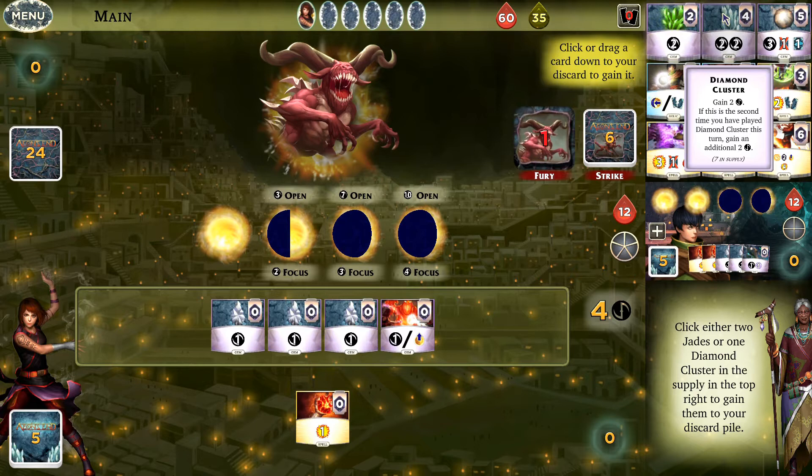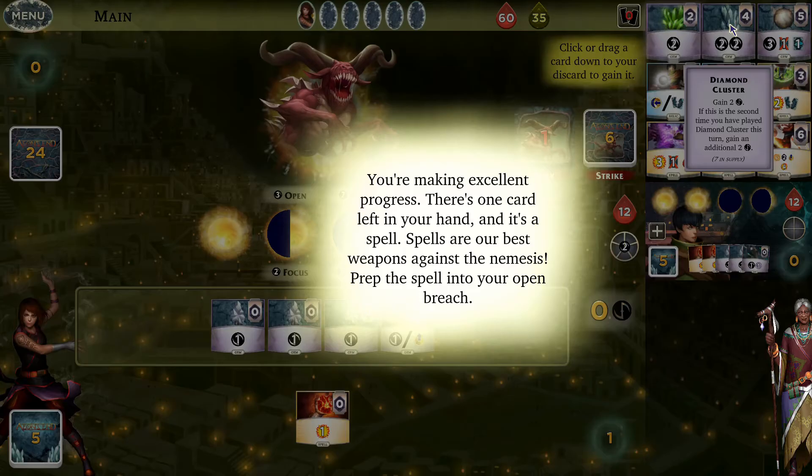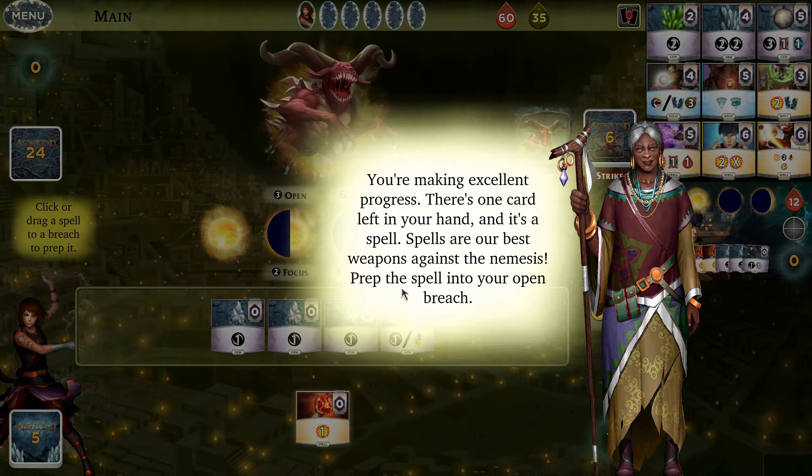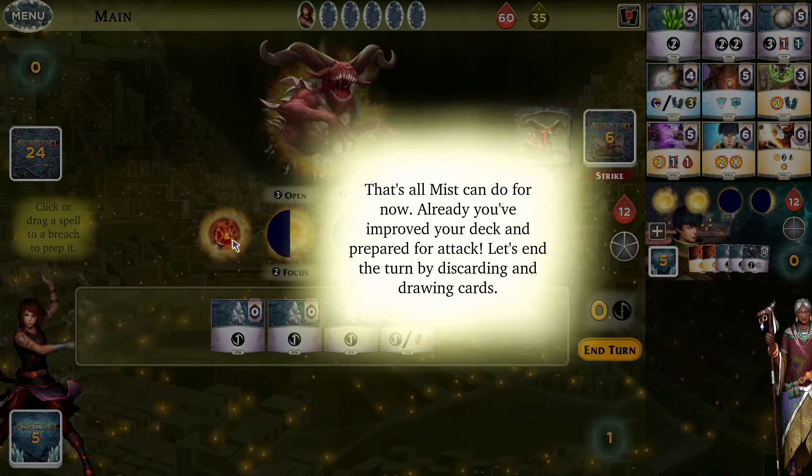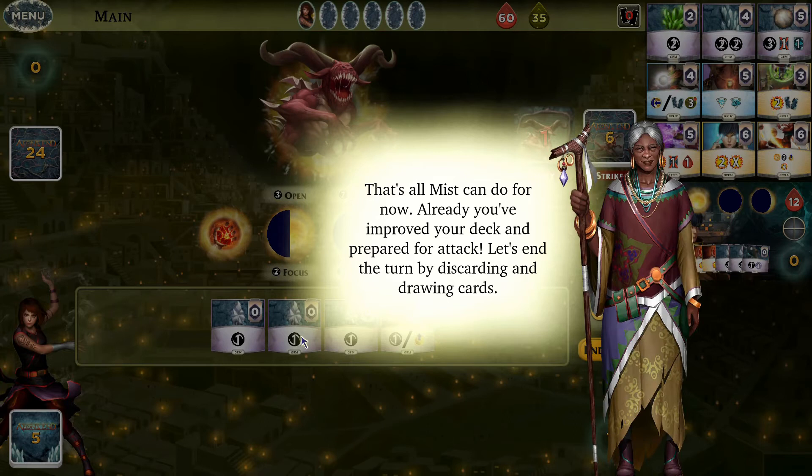If it's the second time you've played the Diamond Cluster this turn, you gain an additional two — so that's a great combo. Jades are cheaper and you get two ether but no combo is available. So we'll buy a Diamond Cluster. Now we have one card left which is a spell, and we need to put it into the open breach — essentially a placeholder for spells. After that we discard the cards and end the turn.